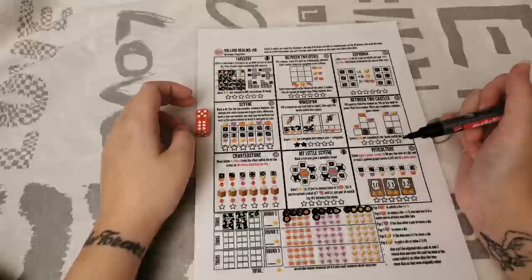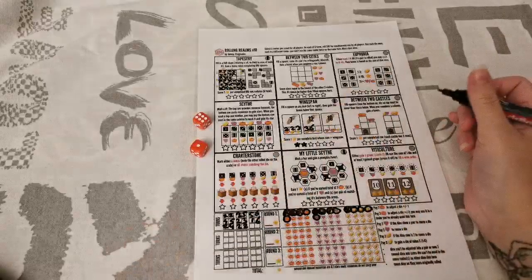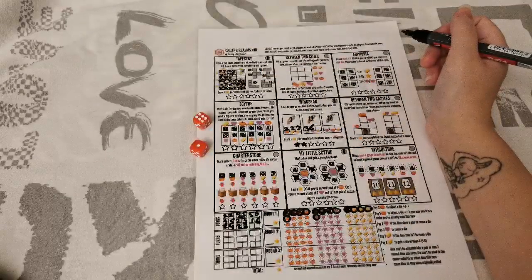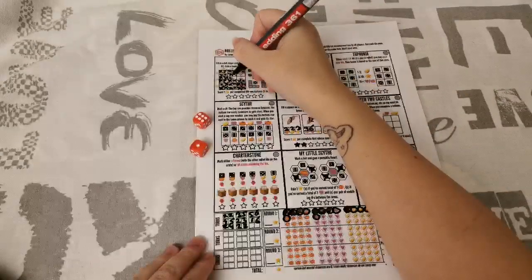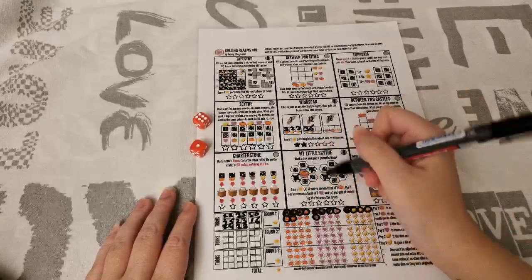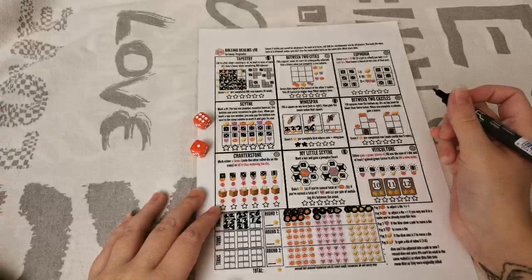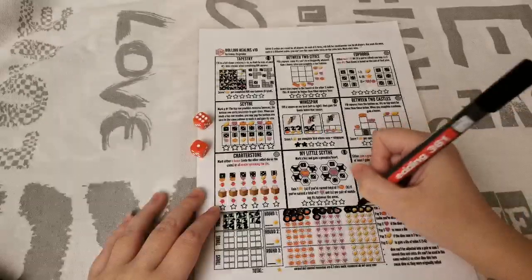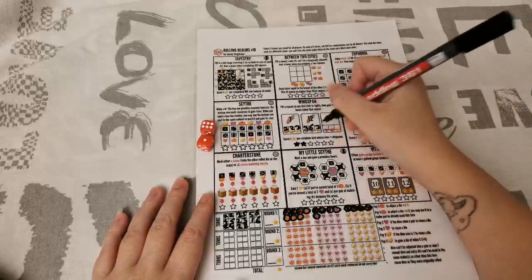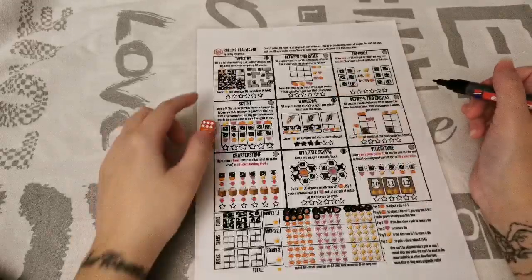Next turn: a 1 and a 6. I can't fit another 6 in Tapestry, but I can fit a 1 there — that completes another column and gets me another pumpkin. That gives me 6 pumpkins, and if I have 7 I score a victory point at the end for My Little Sight. So I'll put the 6 in My Little Sight for that 7th pumpkin. I'll then use my 3 gold to create an imaginary 3 for Wingspan, completing it for 2 more victory points.